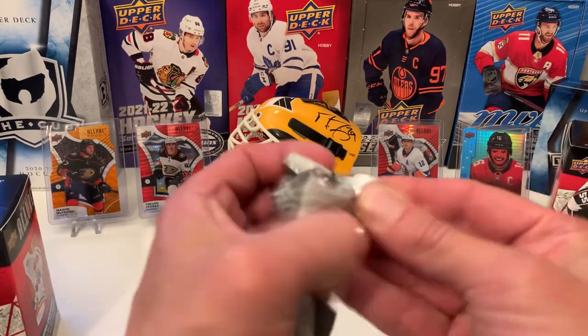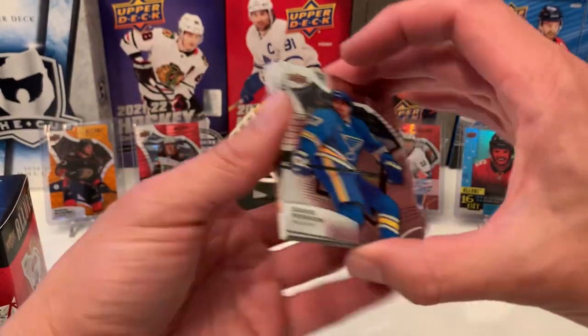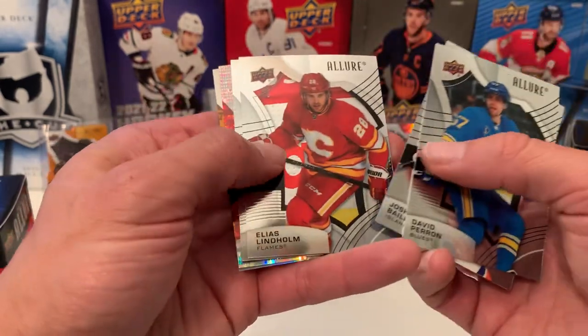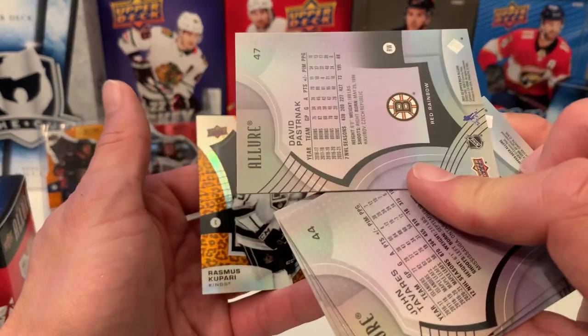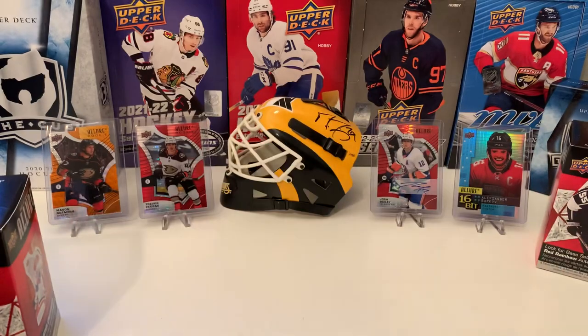Last two packs — again guys, if you like what you're seeing, please like and subscribe, help me get those subscriber numbers up. We have David Perron, Josh Bailey, Glenholm, Tavares. Pasternak on the Red Rainbow. And then Rasmus Kupari on the Leopard Rookie.